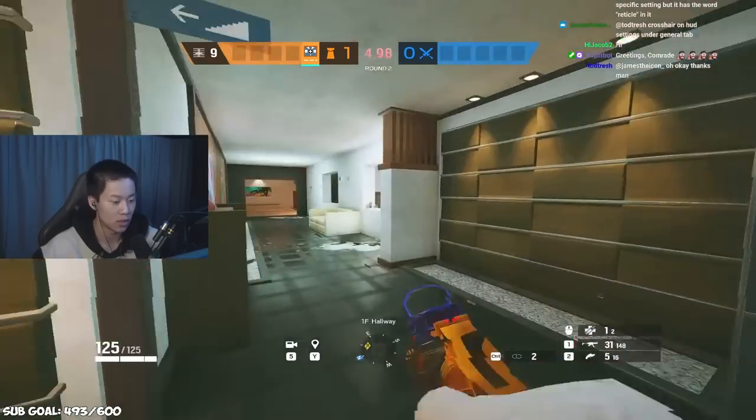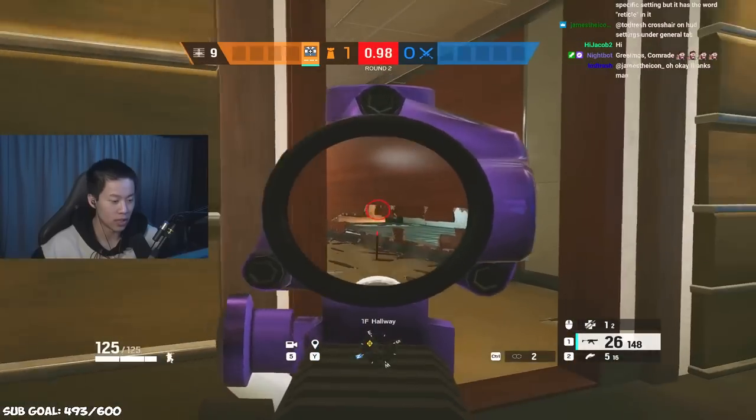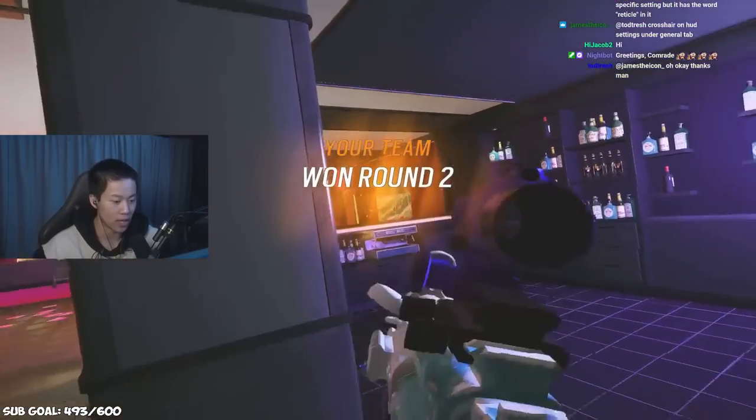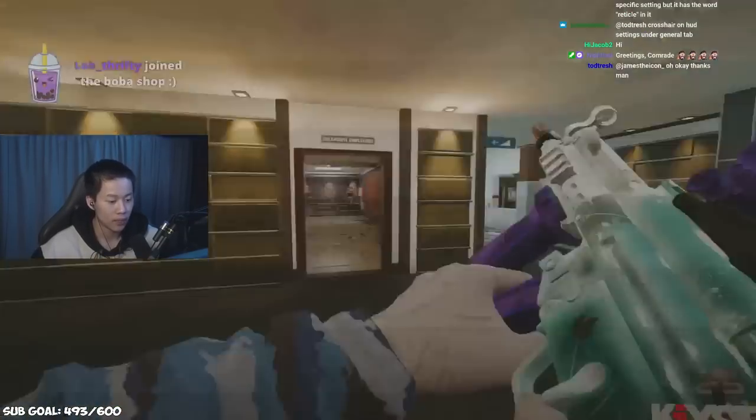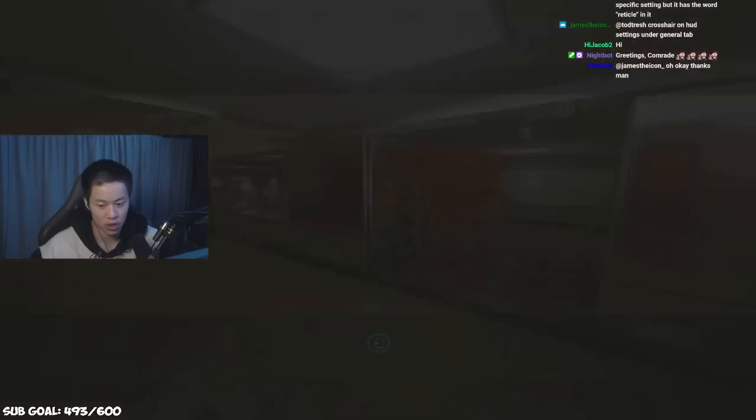Get comfortable with the lobby holes — you can see these long angles. Hold Sunrise. As long as they don't get Blue Bar and Sunrise control within the first minute and a half, you're chilling.